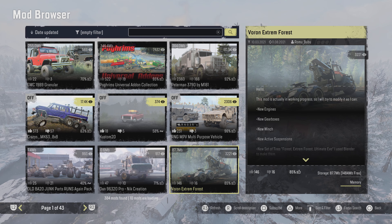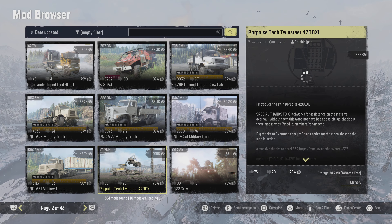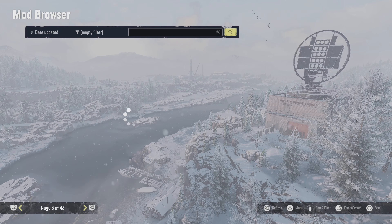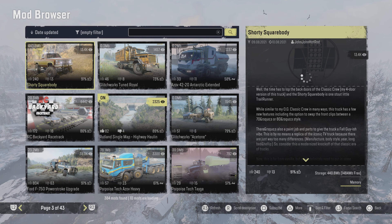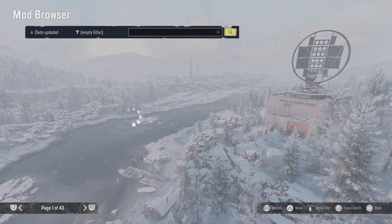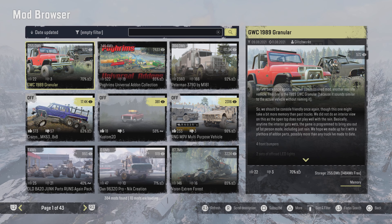Then we've got the old BA20 Junk Parts and then the DAN 96320 Pro Nick creation, and we also have a Voran Extreme Forest. Moving on to the next page, we've got the Glitch Tuned 9000. All of these were updates in the description, so we have quite a few mods — 384 — that's jumped up quite fast since the last update.